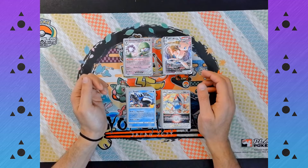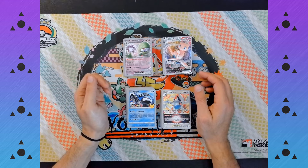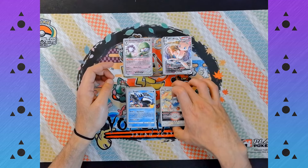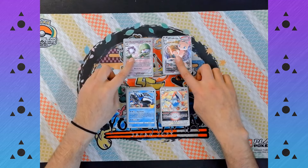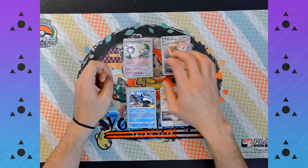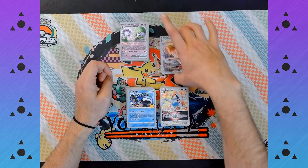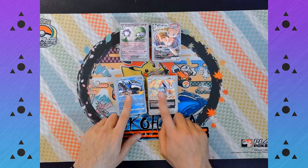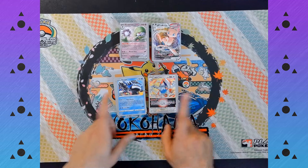And there we have it — that's going to be all four World Championship decks from Yokohama 2023. And like I said, I will be showcasing two of these in a battle. It's not going to be the Gardevoir and Mew decks because they already battled against each other in the finals of the Masters Division. So for this video, we're going to be battling the Lost Box Kyogre deck versus Colorless Lugia. Stay tuned for that.